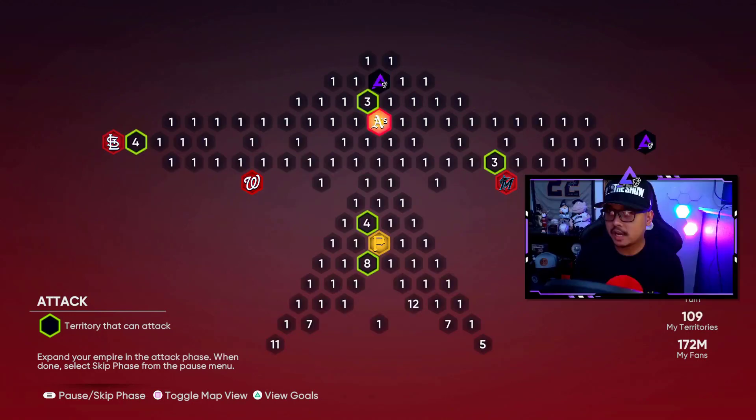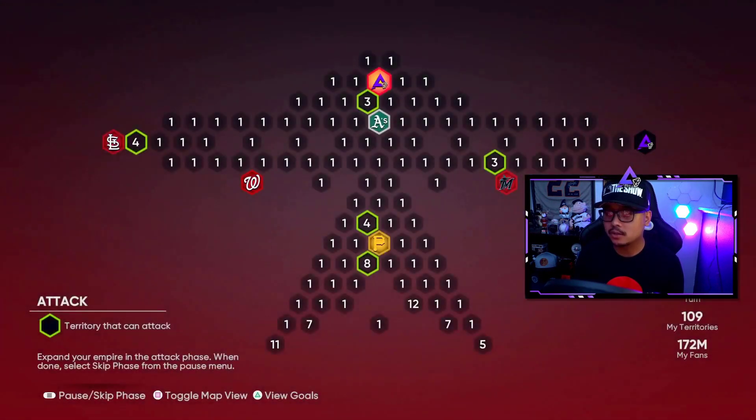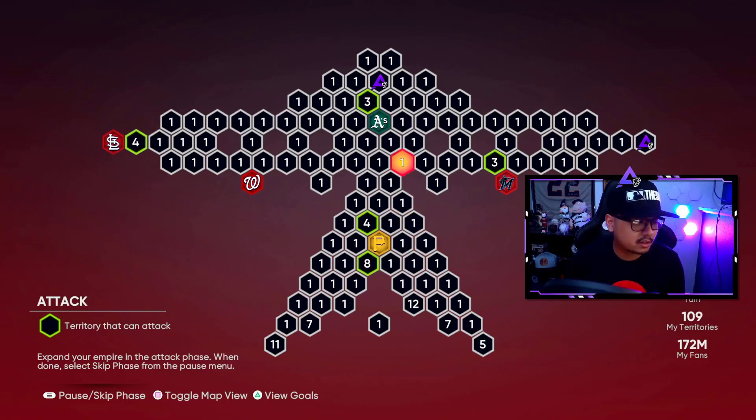Don't forget to finish up the A's right away because you have to capture that stronghold on or before the second turn. Then I would say go straight down to the Pirates, because I noticed when I went to the outsides first the Pirates started filling up their spaces with 10 or 6, which was really hard and annoying. So: A's first, then straight down to the Pirates, then work your way out to the arms of the UFO. I get it now — the UFO part and then the beam of light.